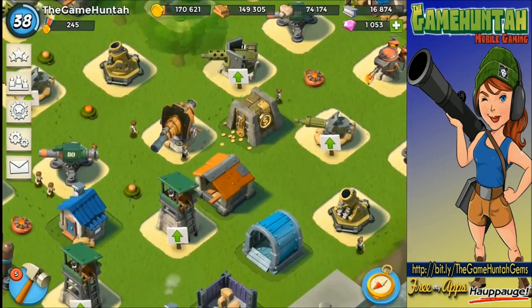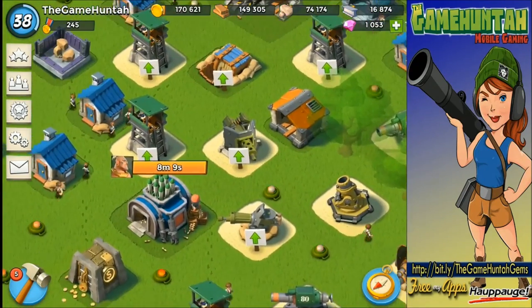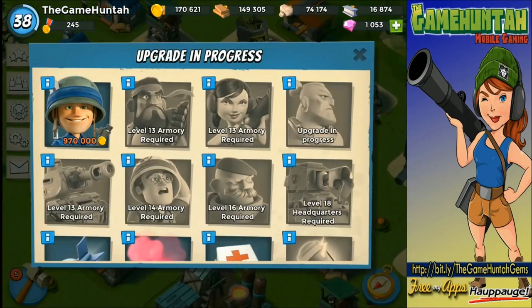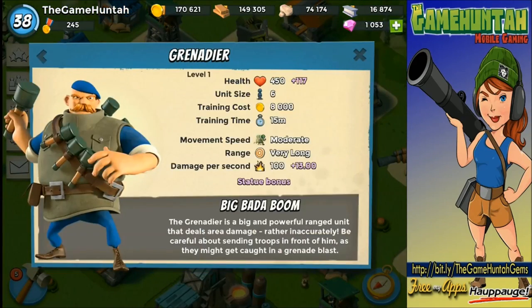I'm more excited about something else I'm going to show you right now. If we look over here, my warriors are almost ready. Look what we have — the Grenadier! Finally, this is a unit I really wanted to try a long time ago. Let's take a look at the stats: 450 hit points, unit size six — that's a lot.